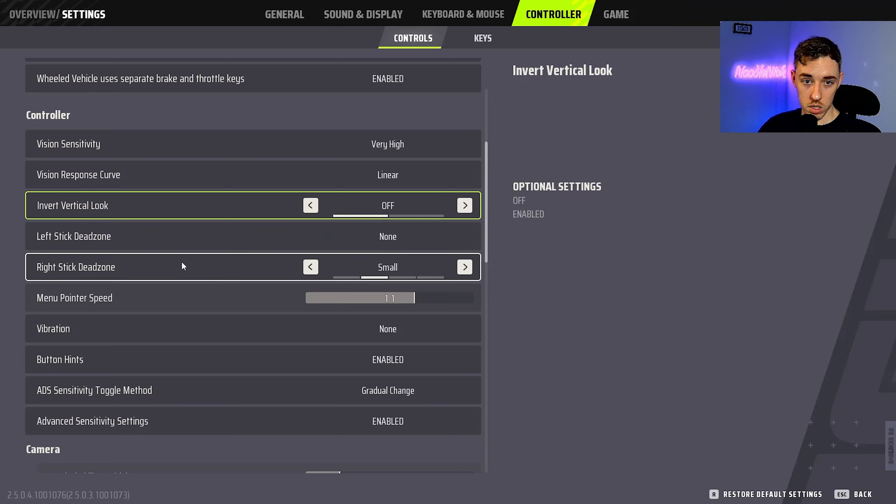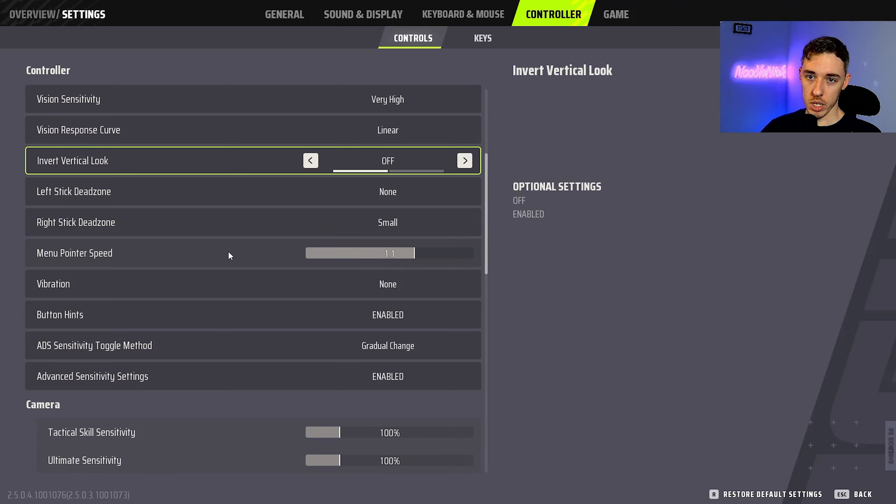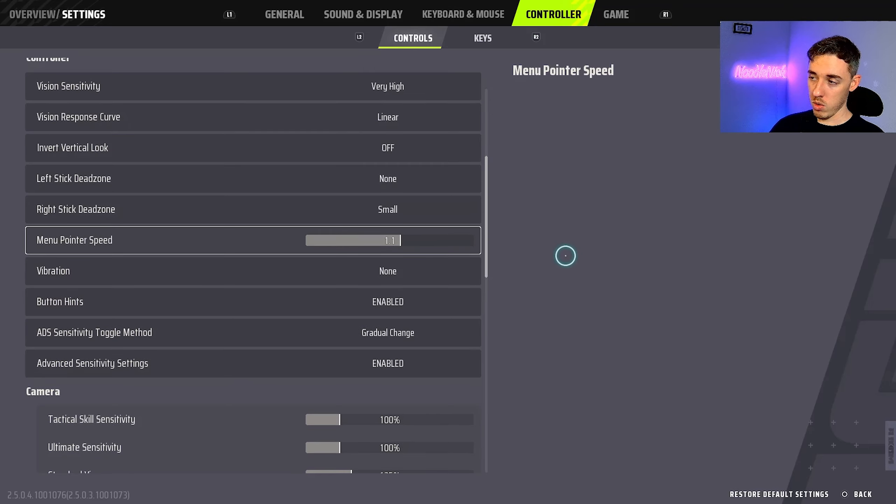Right Stick Dead Zone I have on Small. You could put it on None if you want — I like a little bit of dead zone. I prefer Small because that's how I grew up gaming. I keep this at 1.1; I don't think it makes much difference — I tried them all and it didn't seem to change, so maybe it's a fake setting.